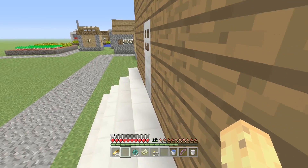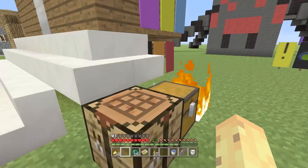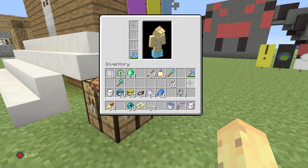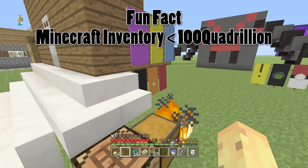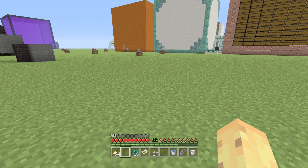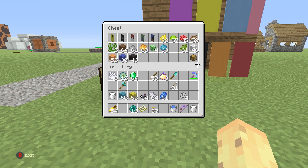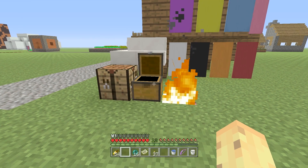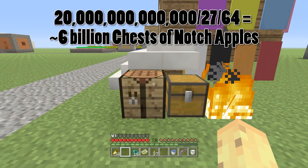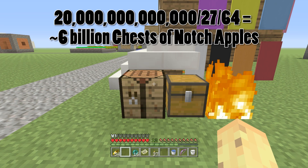So how do you get 100 quadrillion of each dye? Let's assume you have some crazy farm for rose reds and beetroot and stuff like that — you've got 100 quadrillion — but how do you store it until you need it? The Minecraft inventory can't quite store 100 quadrillion items. What you need to do is store that in chests. Chests have 27 slots in a single chest, and those 27 slots can store 64 dye each. If you were to store everything in its own chests, you would have — it's a massive number on screen right now — around 289 trillion chests.